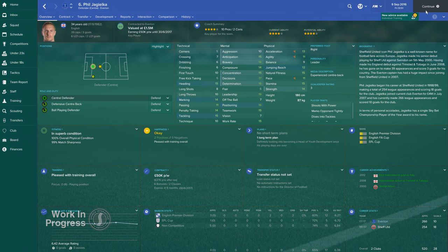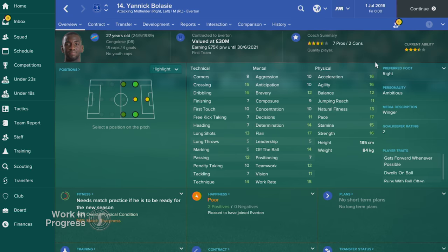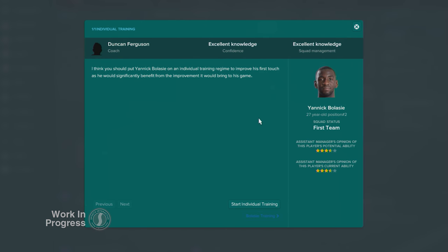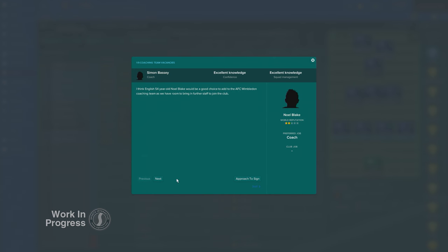Assembling a good backroom team has always been important, but with the changes to backroom advice, getting the right people in is crucial if you want to get the best out of your team. Backroom advice is now spread across the game rather than just being placed on a single screen, with relevant staff members providing contextual advice to the area of the game that you're looking at. When you click on a player's profile, you may get advice from one of your coaching staff on his training schedule, or if you look on the tactics screen, you may get tactical suggestions from your assistant manager.